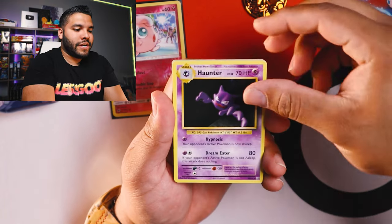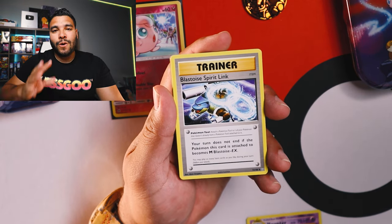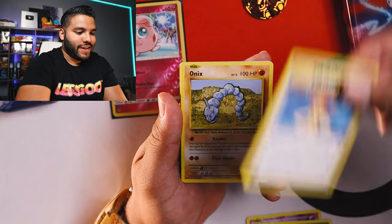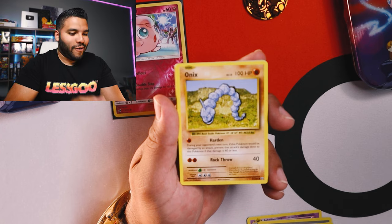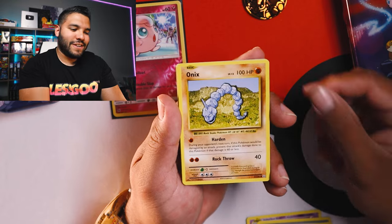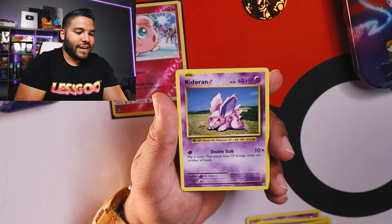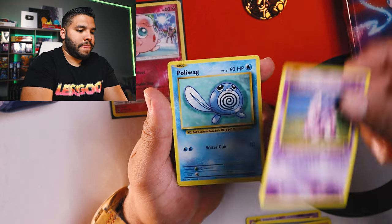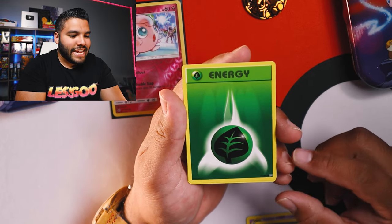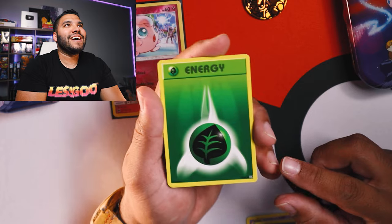We got Haunter. Blastoise Spirit Link — oh, if we did a Reverse Hollow on that, that'd be amazing. We'll take it. Misty's Determination Trainer card. We got Onyx — oh man, this brings back so many memories from the original cards. It's just so good. Nidoran. Poliwag. Got Leaf Energy — look at that. Leaf Energy, that brings back so many memories.